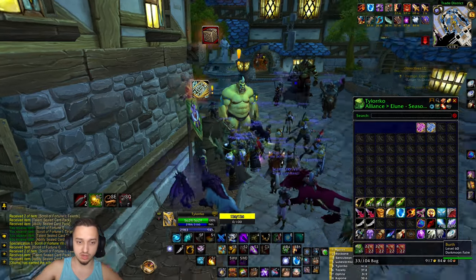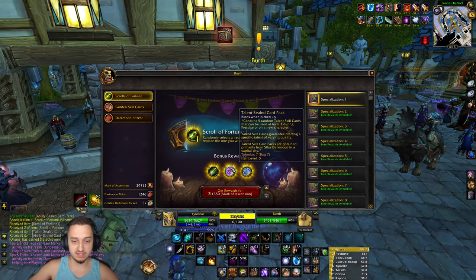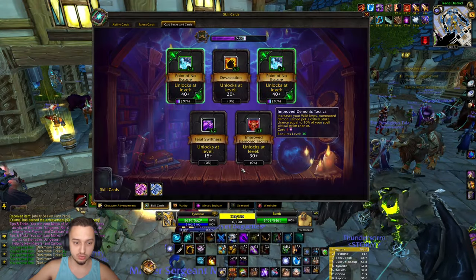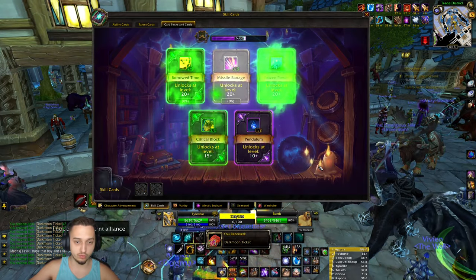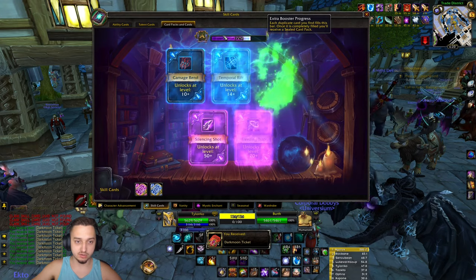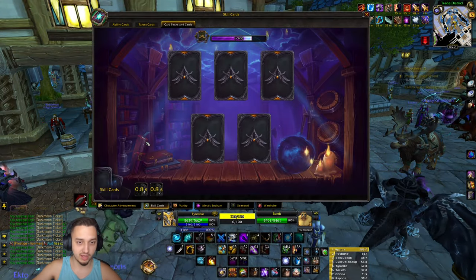Once you get to 60 and want to fine-tune your build, come to one of these vendors, use up all your Marks of Ascension to get Scrolls of Fortune, and then grab the sealed card packs - these are very important because they give you the skill cards you'll use when you want to start a prestige or build a new setup. This is how you navigate what you start out with and roll for. If you get any extras it fills up a bar and gives you a brand new pack, so you don't lose duplicates.